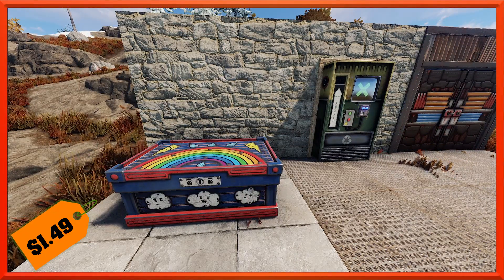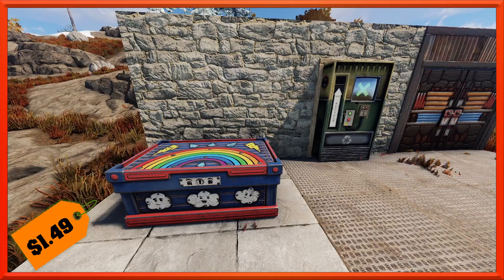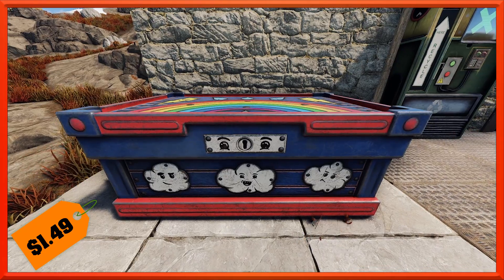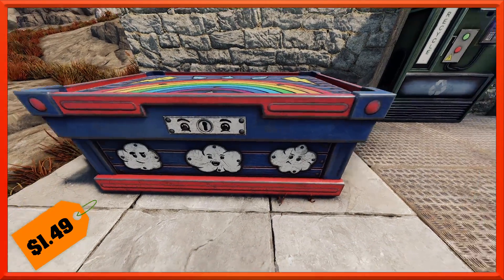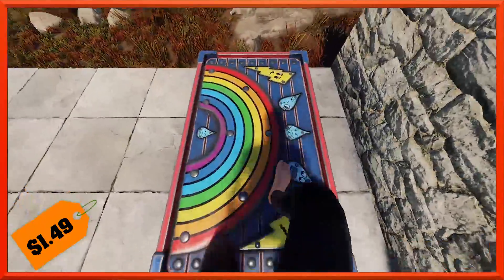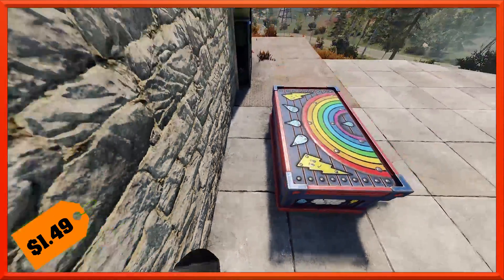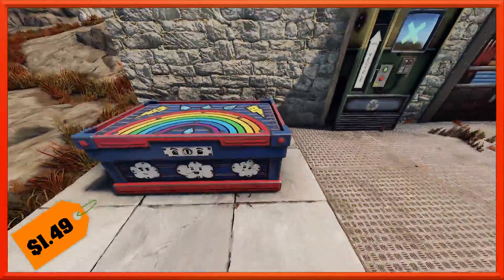Next up we've got the deployables for you this week. Starting out we've got this cute little weather chest right here. It's going to cost you the usual $1.49 and it's a continuation in the set. You've got the creepy little eyes here on the keyhole, some various personalities going on with the clouds. We've got some water droplets and lightning, a big old rainbow up here, and then on the very back you've got these snowflakes. Definitely a cool little box for sure.